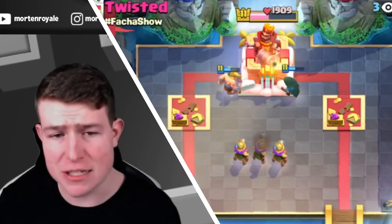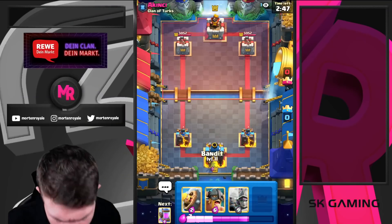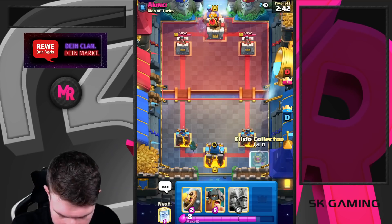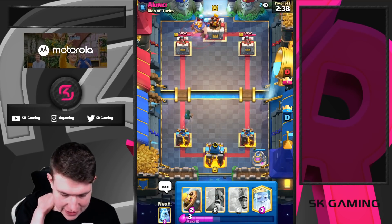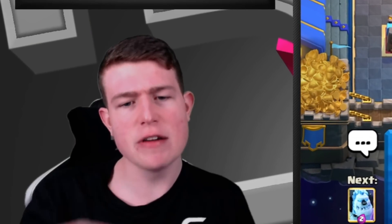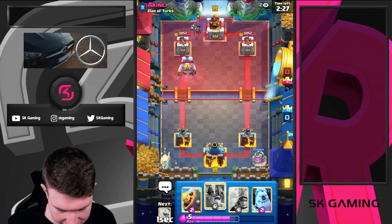There are some decks in the meta without a big spell and this is why the deck shines right now. Next game — we actually have pump after the bandit, so this is great. Bandit, pump, let's go. He drops his e-giant in the back — we don't really have the best e-giant answers, but e-babs plus heal spirit at the perfect time should be fine. I'm just gonna go for my royal ghost here so I hope the bats go in front.